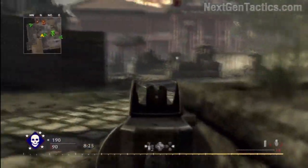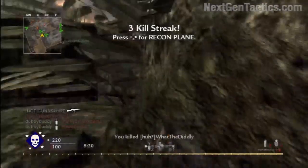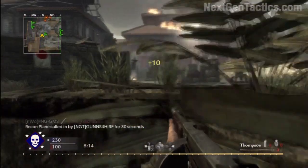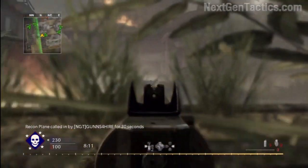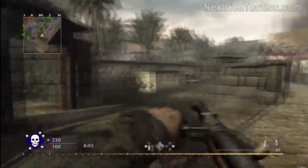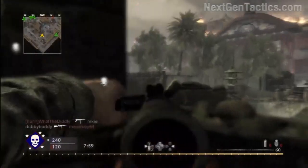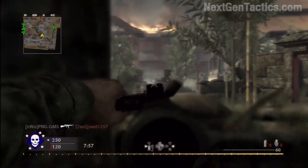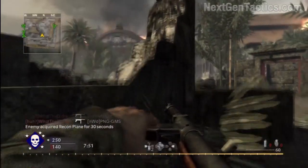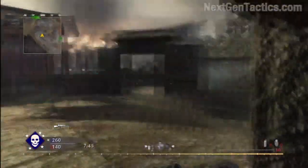Courtyard is a really hard map — you can't really camp on this one. This strategy is actually perfect for maps like this. It's a small map, there aren't a lot of places to camp. You can hold certain ground, but for the most part it's very difficult. It's not a large map and you could easily get spammed with grenades and smoked out.